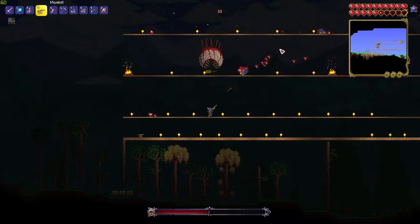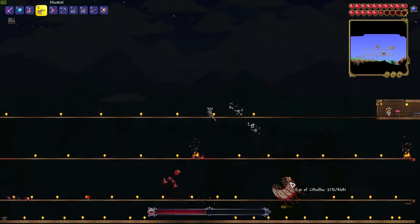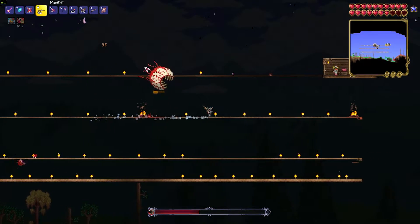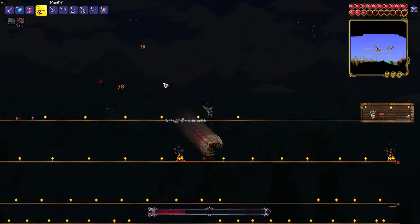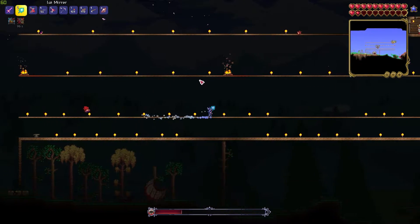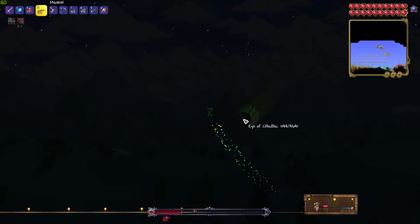One thing you do need though is a good grappling hook such as the Ruby Hook. This helps you use the arena to evade the Eye's attacks. For this strategy to work, you need to set up an arena with wooden platforms a good distance apart. I like to make it 4 or 5 layers high, but you can add more to make it easier. Build a house with a bed at the very edge of the arena, let the nurse spawn in the house, and also have a good amount of money in your piggy bank for healing. Place some campfires and maybe even some heart lanterns all around the arena if you have extra heart crystals.